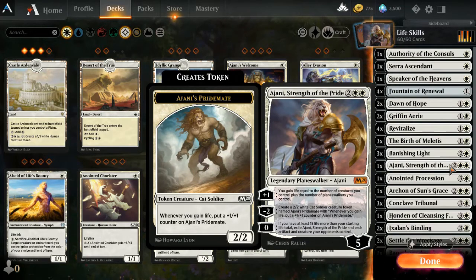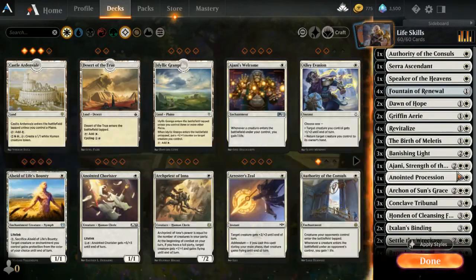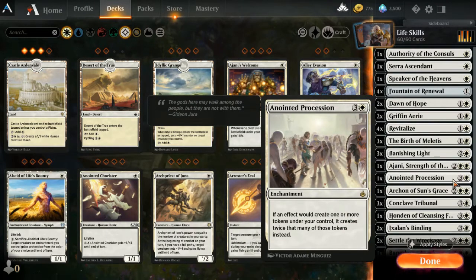One Ajani, Strength of the Pride — a great card for this deck because as we gain lots of life, its ultimate, if you have at least 15 life more than your starting life total, exiles Ajani and each artifact and creature your opponent controls. In the meantime you can create 2/2 cat tokens that benefit from life gain, and creatures get +1/+1 counters. You can also gain life equal to the number of creatures you control, including tokens, making it very potent.